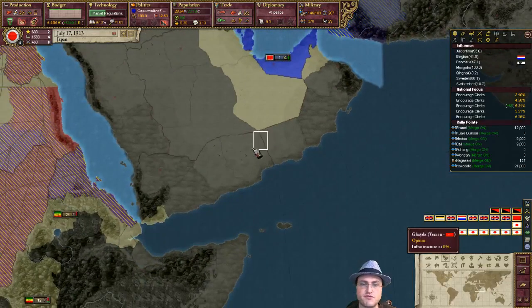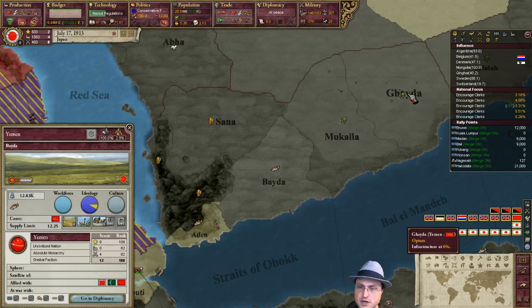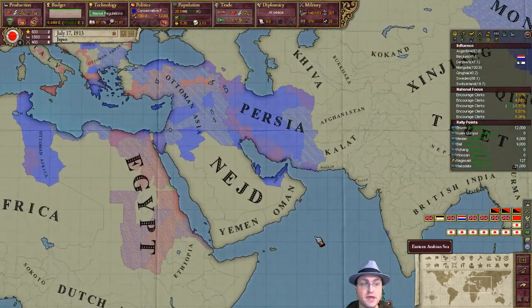I'm going to end this episode here, but I'm pretty sure the next time we start it's just going to be a little war over here. We might just take the infamy-free cut-down-to-size casus belli, where we just get some of their income tax. And while we're at it we can justify a war goal against Yemen — they've got some opium and conceivably might get oil over here at some point. Anyway, that's it for this episode — I will see you guys next time.